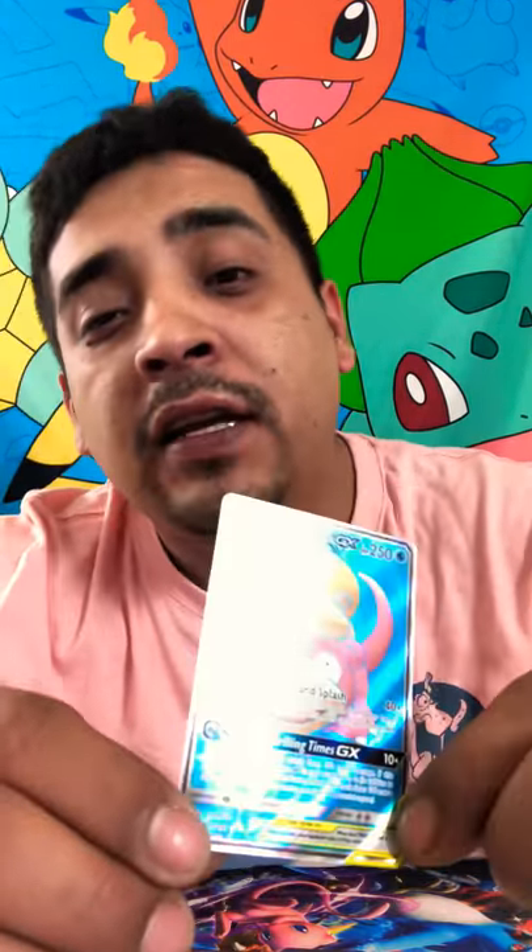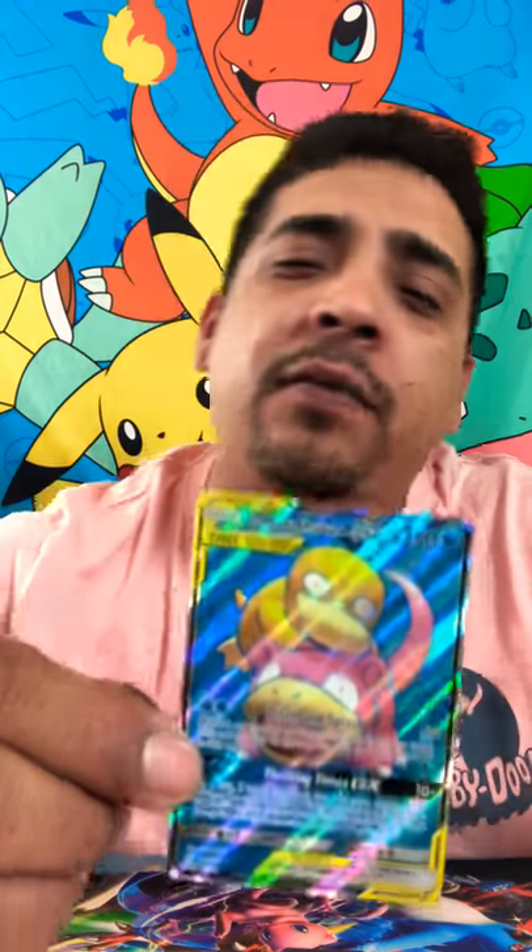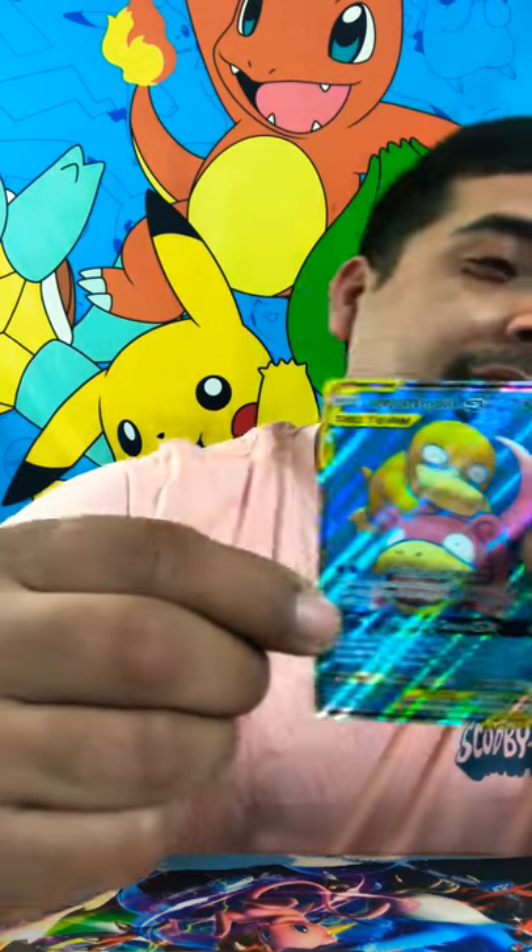All right guys, I'm excited about this one right here. I know this card ain't that much — I think this is like a $3 or $4 card — but I still haven't pulled this card yet myself. It's the Psyduck and Slowpoke. Who doesn't like a Psyduck and Slowpoke? I love those two on the card. They got the cutest dumb face.